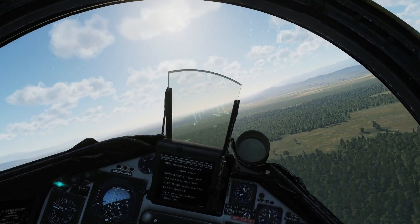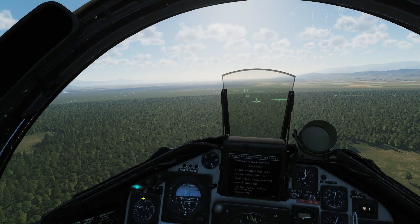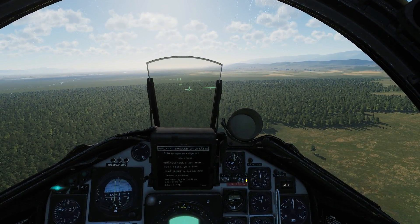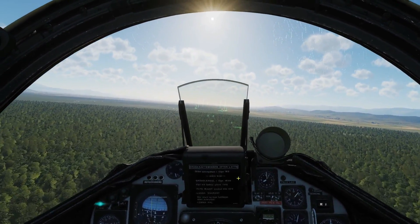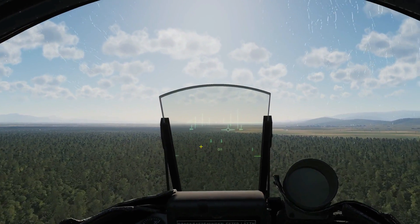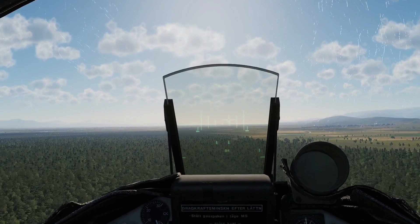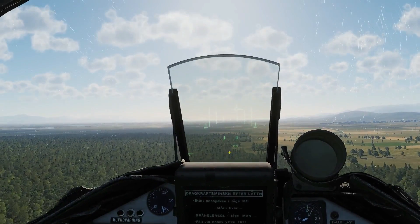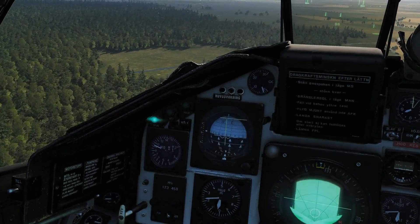That is a big turn — there he is, on target. Master mode 2, attack. Let's talk about parameters: we've got to get between Mach 0.7 and 0.9 — which we are, that's good. We've got to get below 500 meters AGL, so we're going to switch our radar to lower altitude AGL. Our altitude will be showing — it's just there against the sky, hard to see — 150 meters, so we can go a little bit higher than that. Keep the speed. Check the distance: 15 kilometers, we've got a little way to go before we can fire. Altitude still good, speed still good.